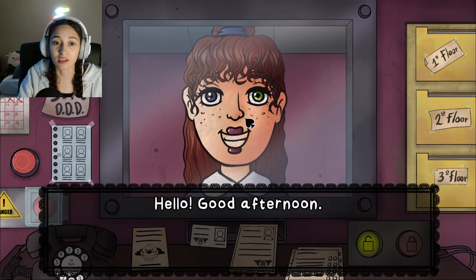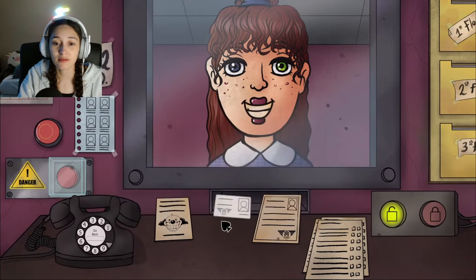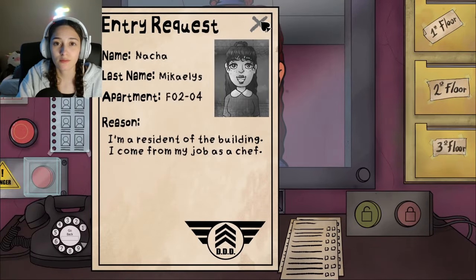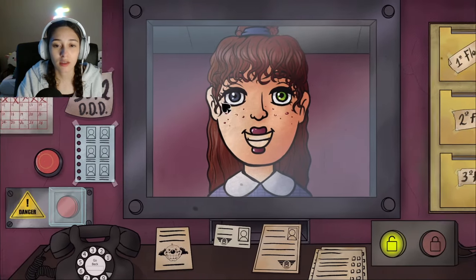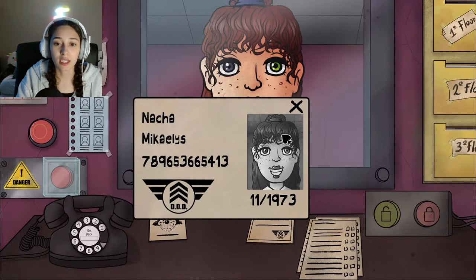Next visitor: Nasha, a chef. Natalie immediately notices her eyes are different colors — right eye blue, left eye green. She has curly hair and freckles. Natalie carefully figures out the left/right eye orientation from the visitor's perspective. She's on the list and her ID matches. Natalie lets her in, wishing the game was in color.